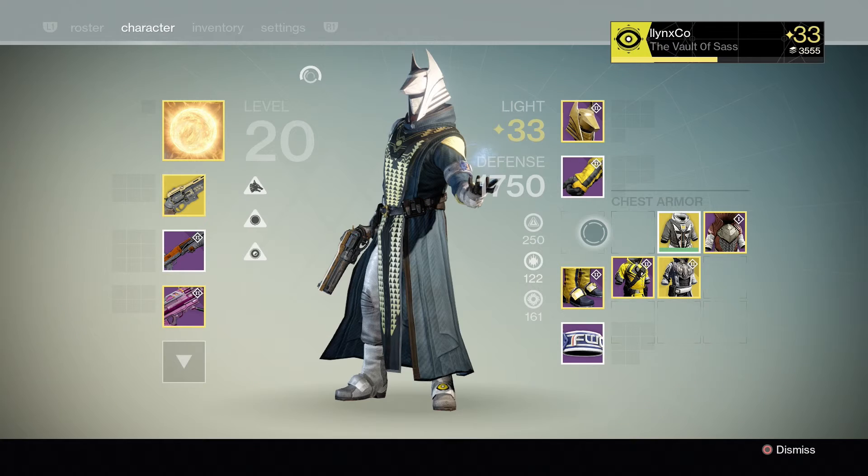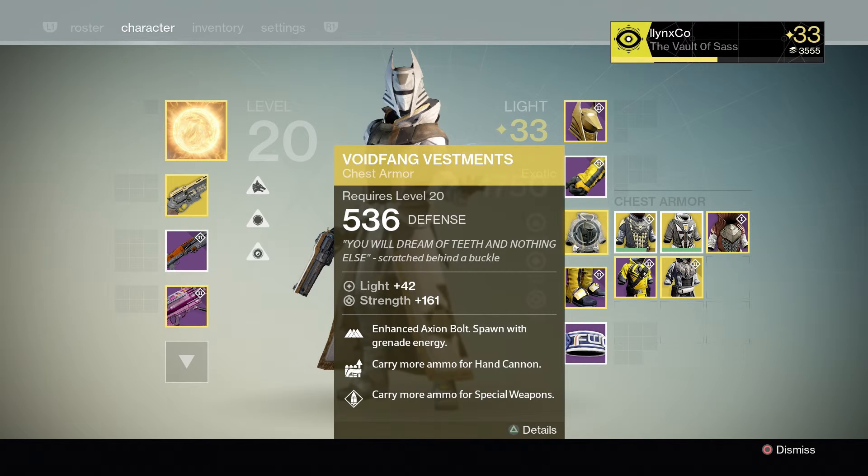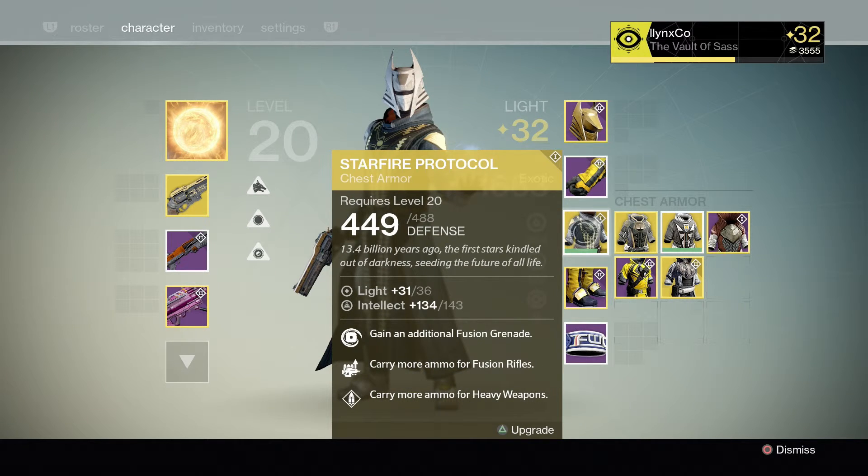Now for armor, I try to stay around Discipline Intellect gear, but my Warlock still needs a little bit of work. Depending on what grenade you use influences what kind of armor you should pick, and this is for the chest pieces. When I run Firebolt Grenade, I use the Voidfang Vestment because it gives me a grenade every time I spawn. But if I'm using Fusion Grenades, I run the Starfire Protocol because it allows me to carry two Fusion Grenades.